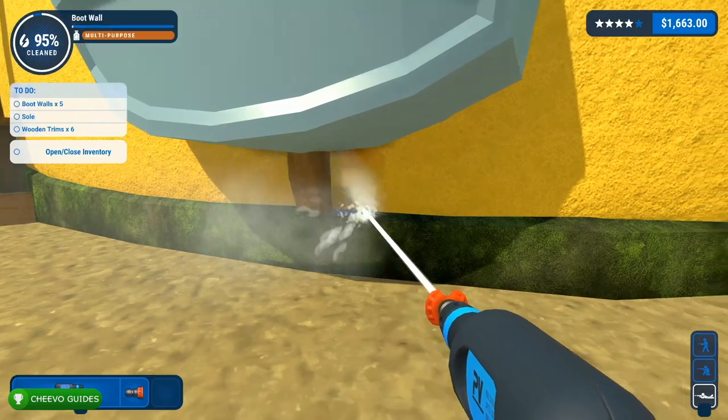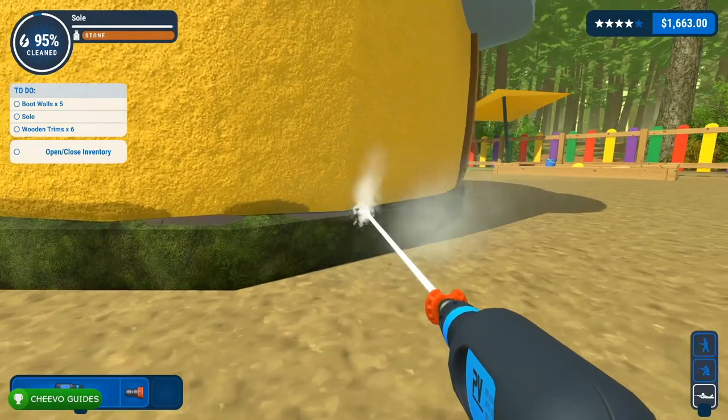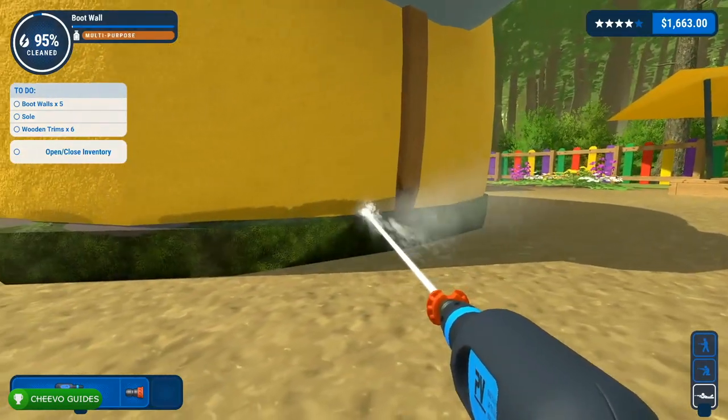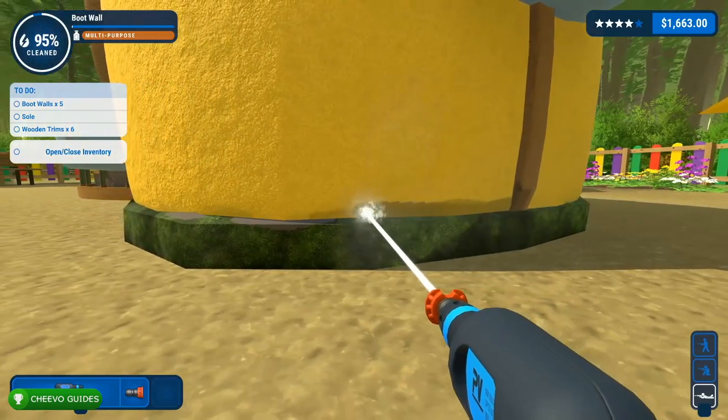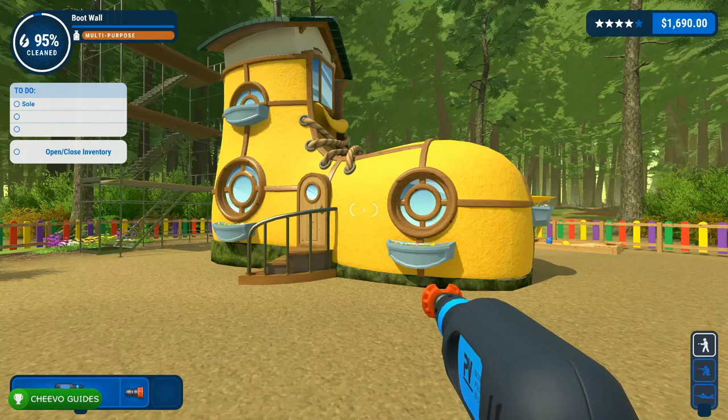Even after cleaning everything off I still had a couple of spots left on these boot walls. To finish them up I got down there, took out my strongest nozzle, and just started spraying right where the sole meets the boot wall, because sometimes some dirt gets stuck in between there. And there we go — I fully cleaned that wall.